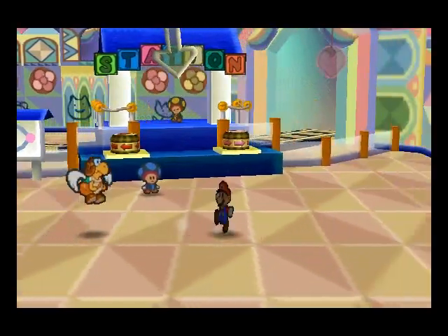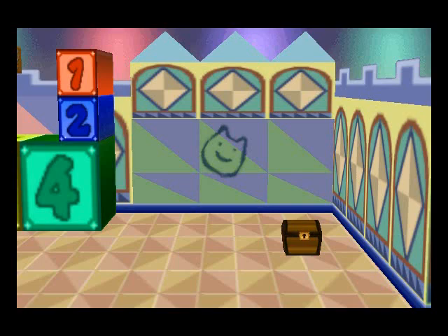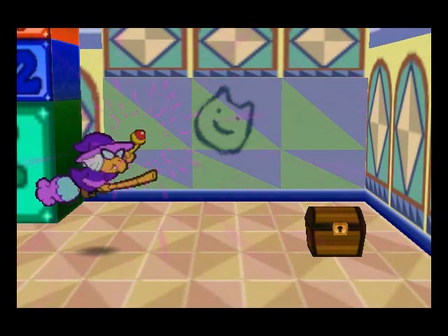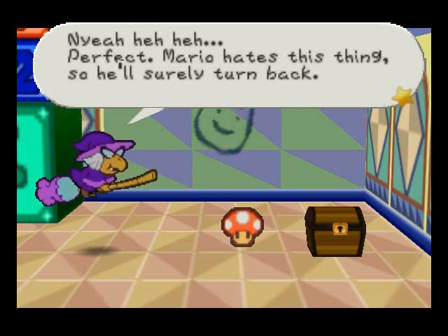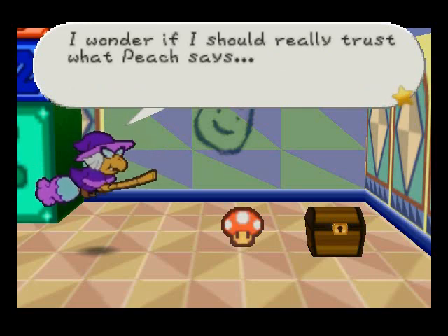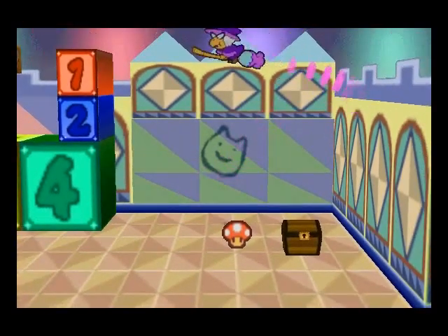We're going to head through the path over here. Kamikoopa goes into a cutscene with her, and she's going to place the items that Peach told Bowser that Mario doesn't like. We said that he doesn't like mushrooms, so she's going to put a mushroom here.